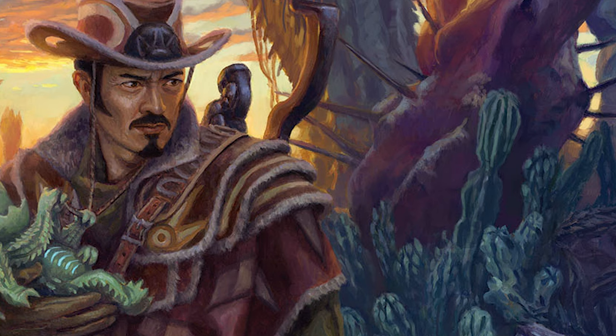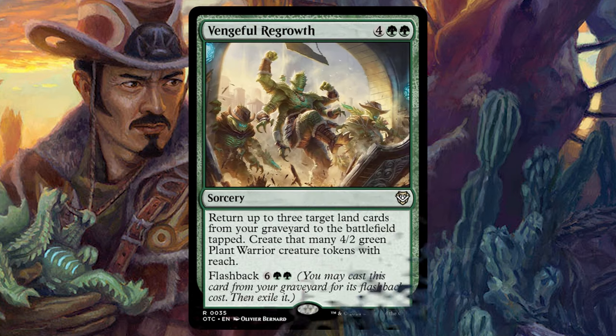The last new pre-con card I want to highlight is Vengeful Regrowth. For four green green, it's a sorcery that returns up to three target land cards from your graveyard to the battlefield tapped and creates that many 4/2 green plant warrior creature tokens with reach. It has flashback for six green green. In the lands matter theme, as we're sacrificing, discarding, and milling lands, we can bring them all back at once with Vengeful Regrowth, then sacrifice them to make more plant tokens off of Yuma.